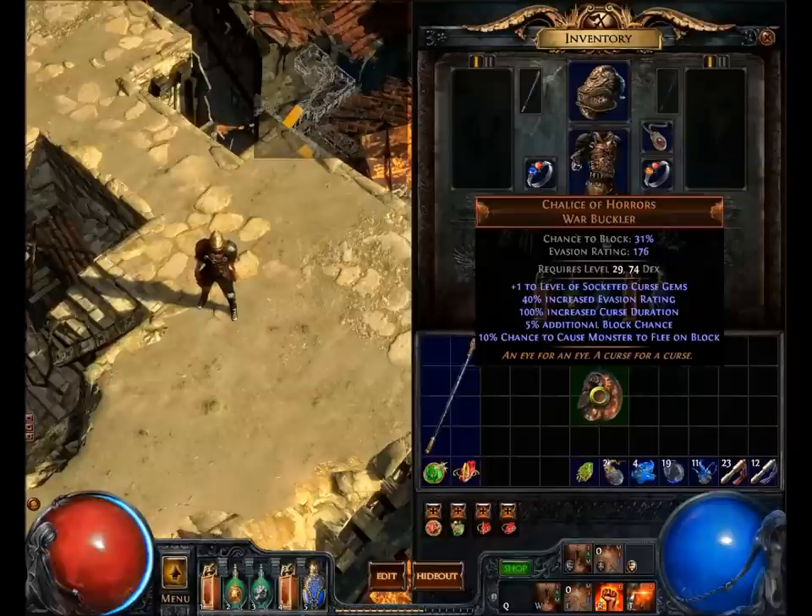This is the kind of thing you could put on your animated guardian if you wanted. If something hits him, it might cause the enemies to flee. Other than that, it's not too great on any fronts. The plus one to socketed curse gems just doesn't warrant socketing your curses in it when curses won't get as much benefit as another shield that's much stronger would give.